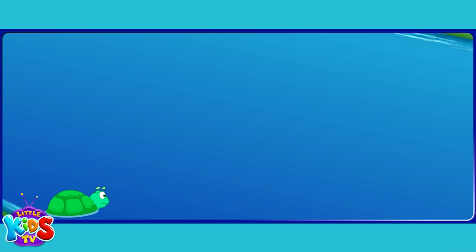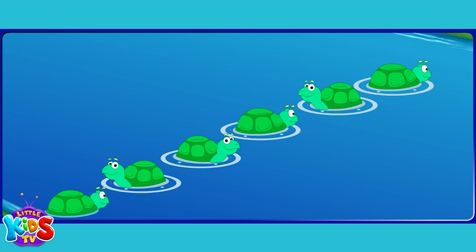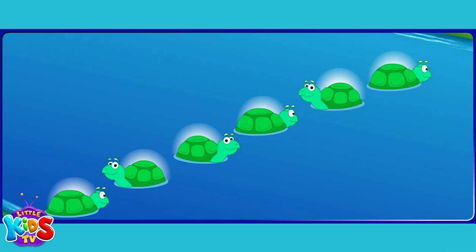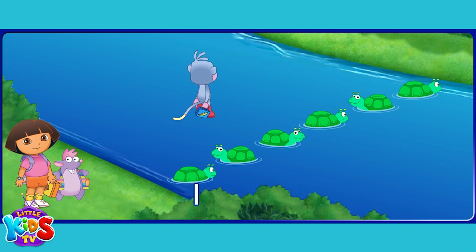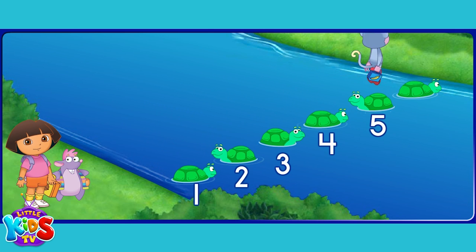But Boots needs six. Click on the button that has the missing number of turtles. One and five make six all together. One, two, three, four, five, six.